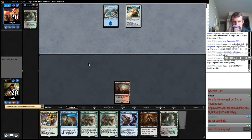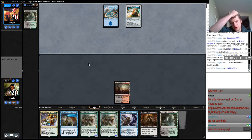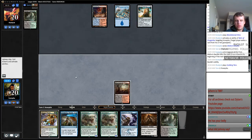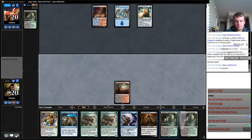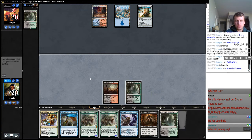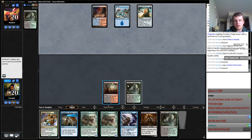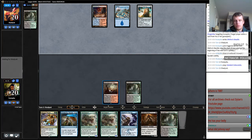These Tarmogoyfs are going to be pathetic. I think I'm going to just hold up here — I doubt I'm going to play a Goyf, I don't want to get Blood Mooned. Now that our mana problem is going away, the nice thing is that next turn I'll be able to play a Death's Shadow and still have a Stubborn Denial up. This land gets me Godless Shrine and then this gets Breeding Pool, and then our mana is set.